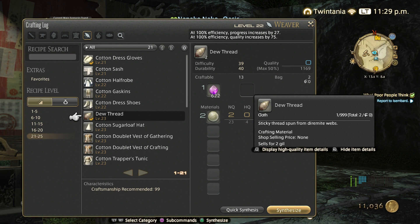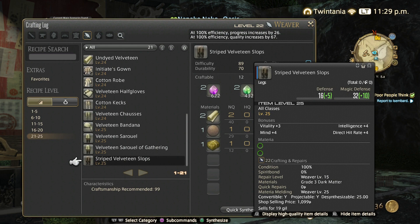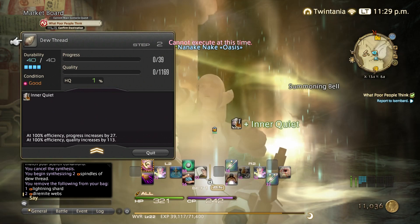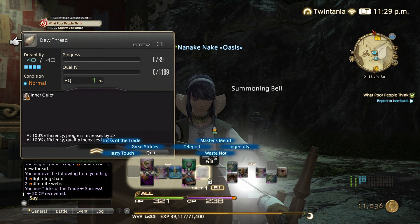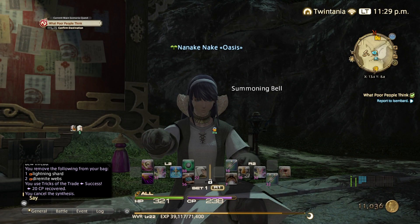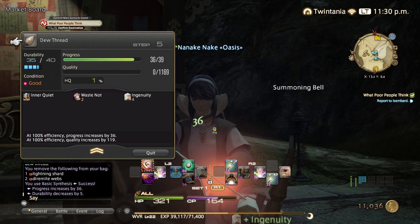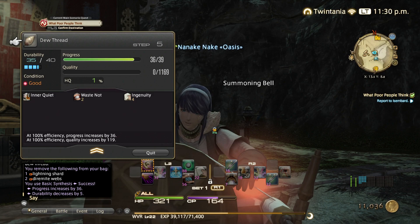Let's go through a 40 durability recipe. Inner Quiet first as usual. We got a Tricks of the Trade, so we can replace one Hasty Touch with Basic Touch because we got CP back. Then do Waste Not, then Ingenuity when it's 40 durability. So: Inner Quiet, Waste Not, Ingenuity, get a Basic Synth out of the way so we move away from finishing the craft, and then Hasty Touches until 5 durability remaining — so 4 Hasty Touches.